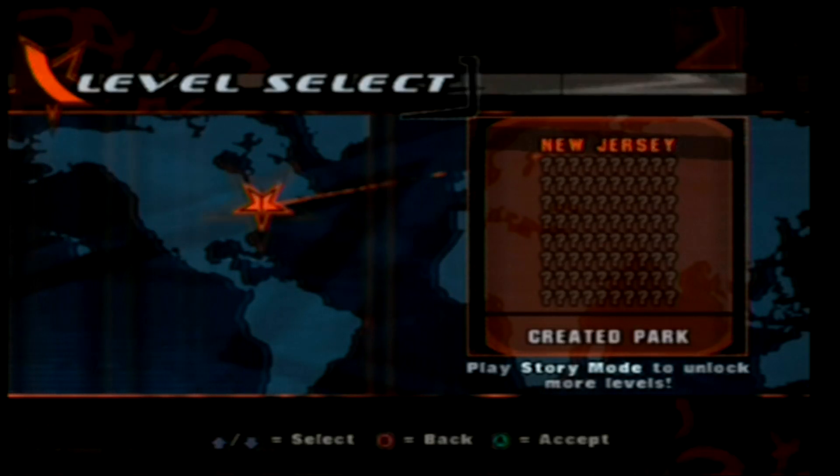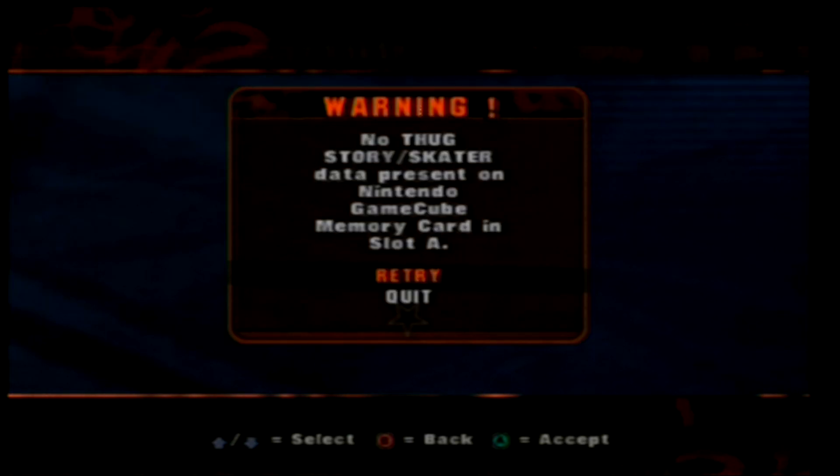I don't have a save state on this. Do you know how ridiculous that is? Because the worst part of this is I actually have to beat the game right now to do this glitch — there's no cheat to unlock all levels in Tony Hawk's Underground. So I'm legitimately gonna have to play the game right now to beat it. I will meet you back in like three hours when I beat this game.